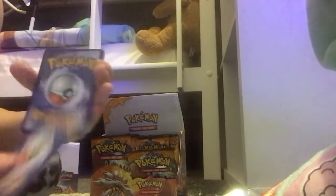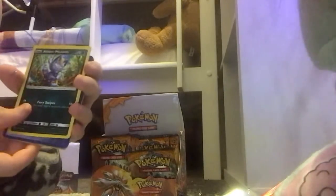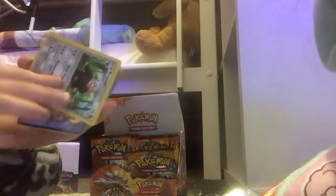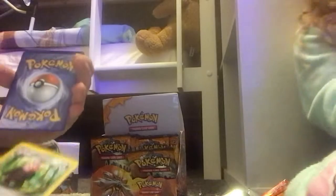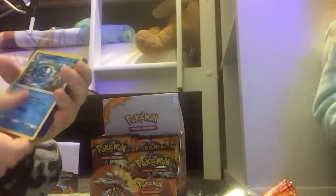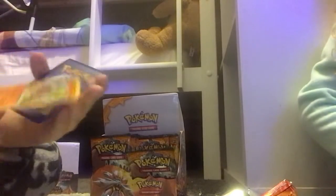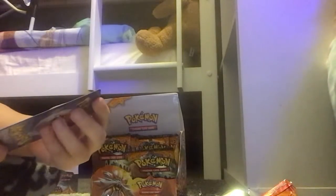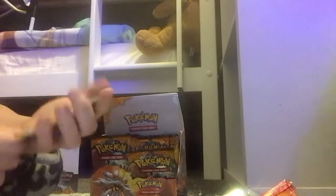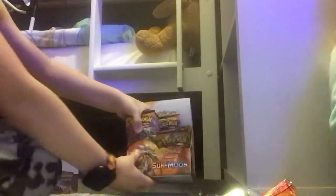Alolan Persian, Alolan Meowth — I don't know what I thought I was about to say — Grubbin, beware of the good pulls, Granbull, Gilligeth, and Dratini. At least we got a holo Dratini! I'm gonna do mine at the end. Let's just grab all of the packs out.